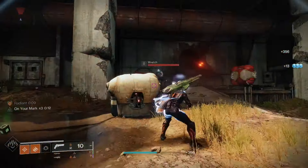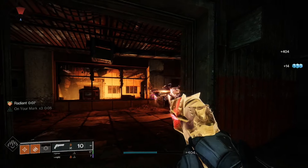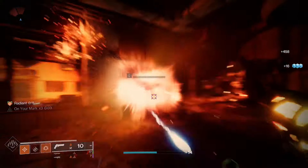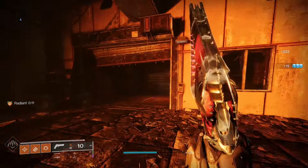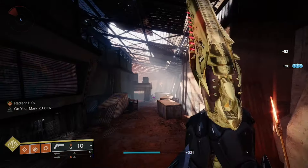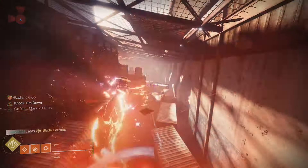Here I use my Gambler's Dodge to get my melee back, and it's just crazy the amount of super energy you get over such a short duration with this build. We went from basically having nothing to almost having our super fully charged in that short time.